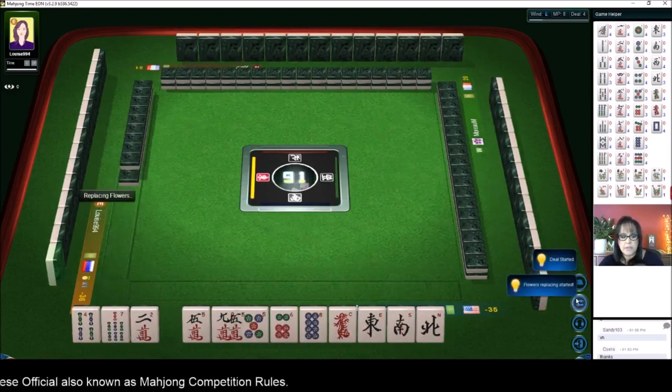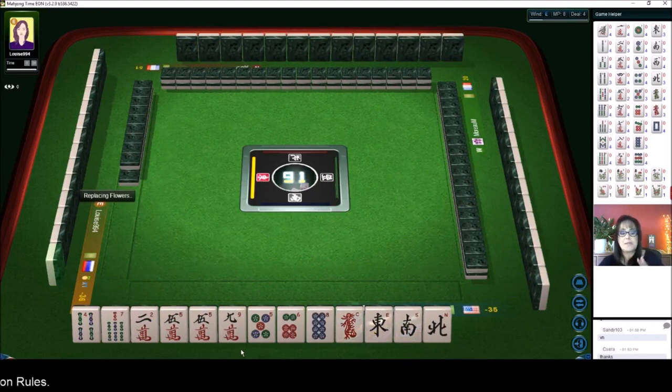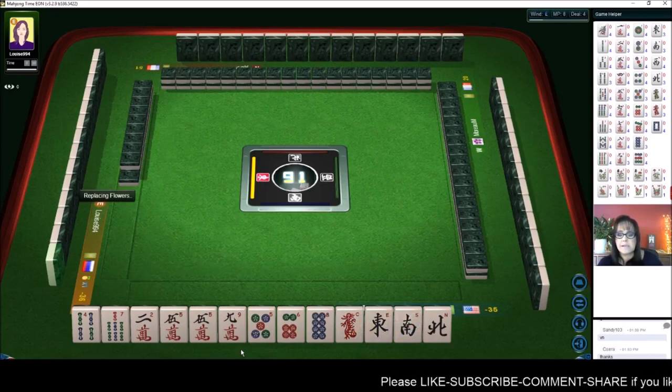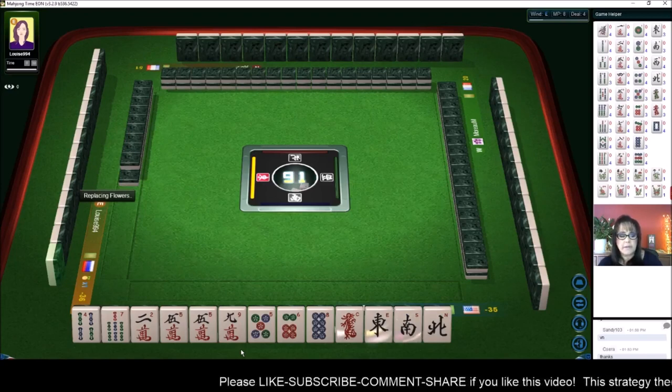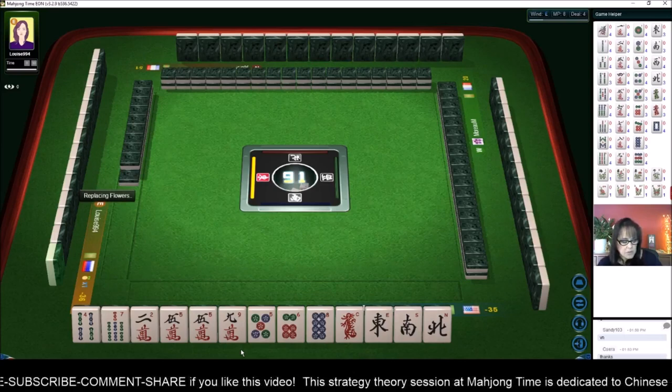Let's see what we can do now. We have two bams, three dots, and four cracks — so much for a half flush. That's kind of my go-to because it's six points. We're in south seat, it's east round — the red dragon, east, and south could all bring value. We have a pair of fives and a five in another suit.